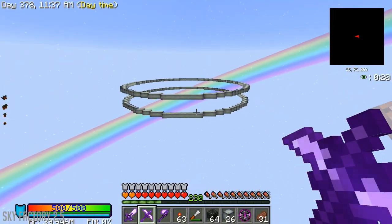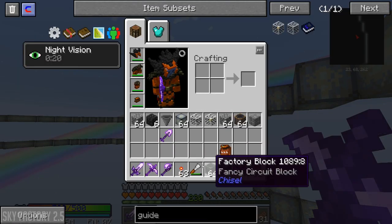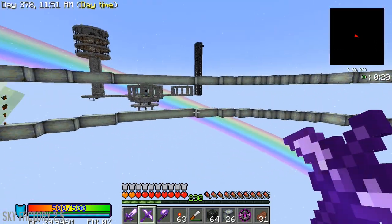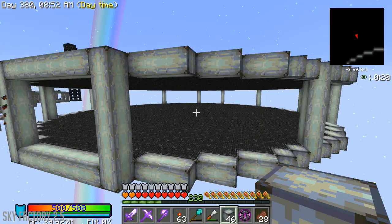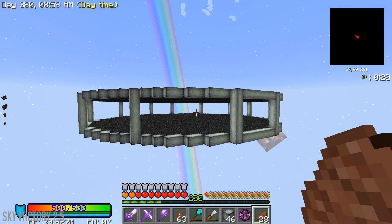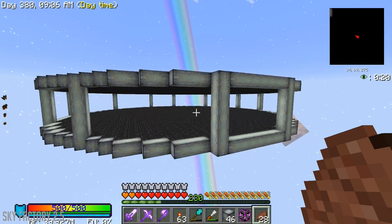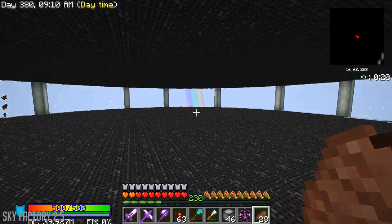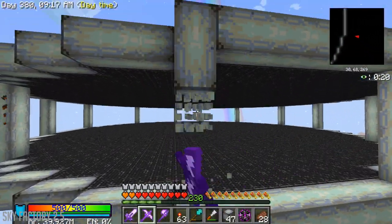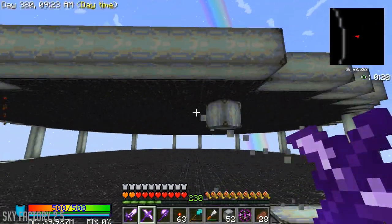That is a pretty good start. Next up, what I want to do is fill the top and the bottom in with these factory blocks and then maybe make some frames around here. I put pillars in but I'm not sure that I like them. I also raised the base — the height inside of here is now four. I'm not exactly sold on these pillars mainly because it makes it look kind of silly. Connected textures look much better.